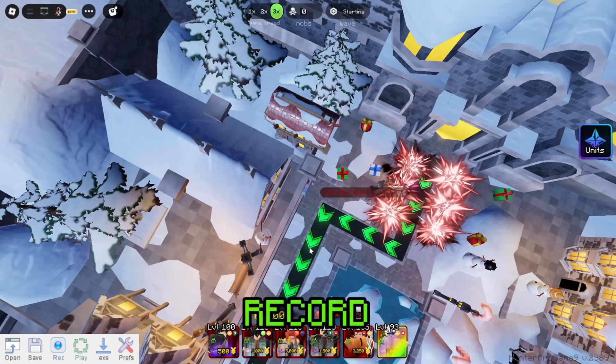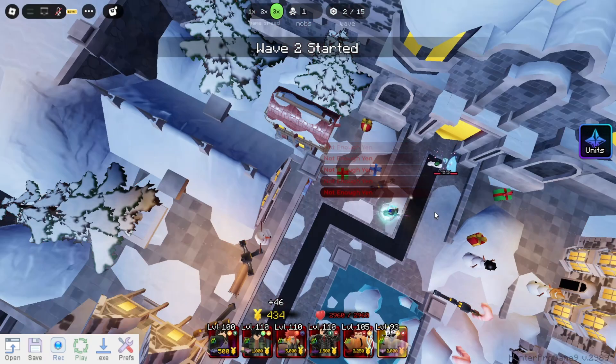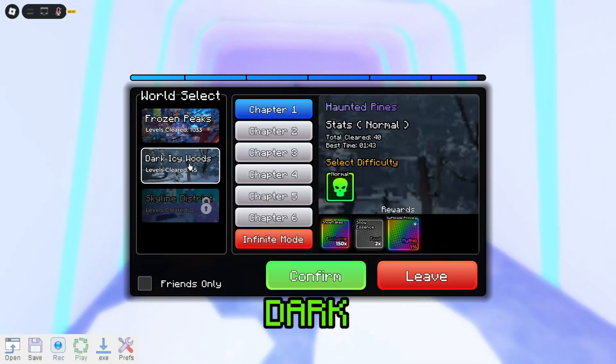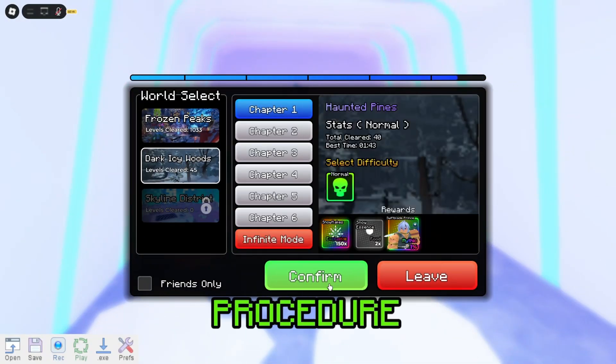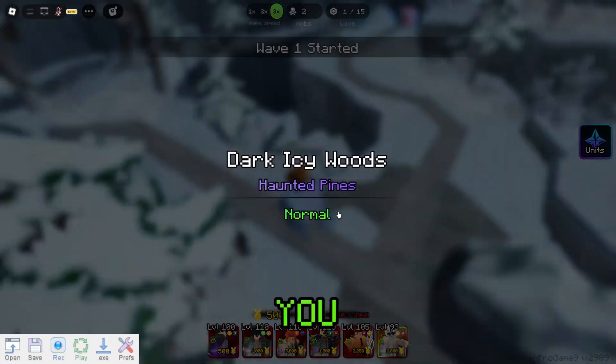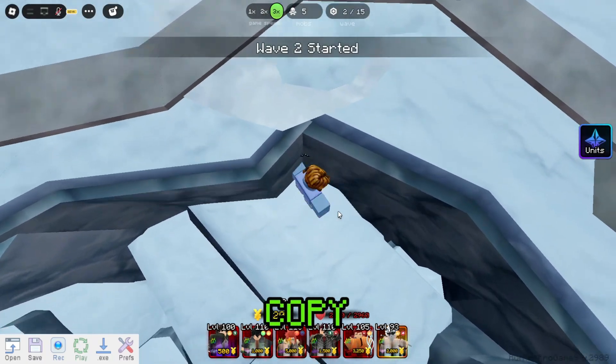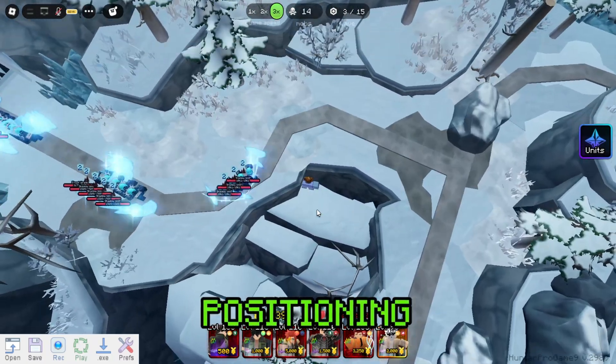As we can see, it turns out working good. I will put this macro record in my description for those who want to use it. Next is Dark Icy Woods — same procedure, but I'll show you the character position and screen position if you want to use my own macro. Go to this spot and copy the marker I used for screen positioning.